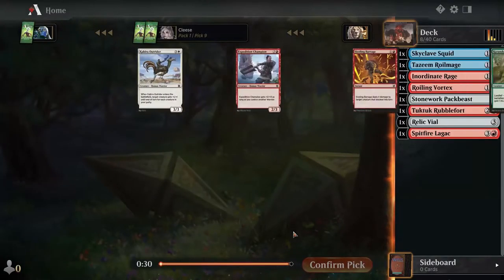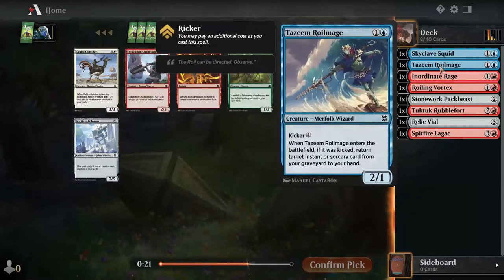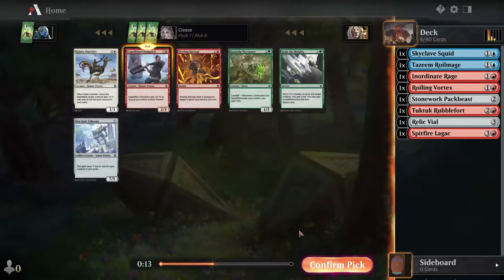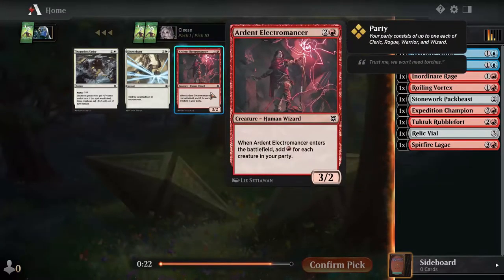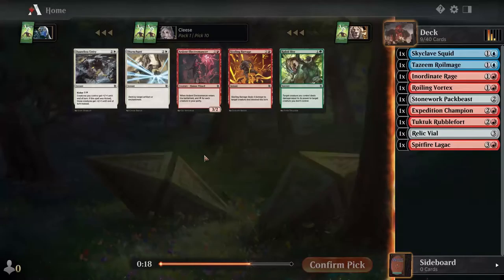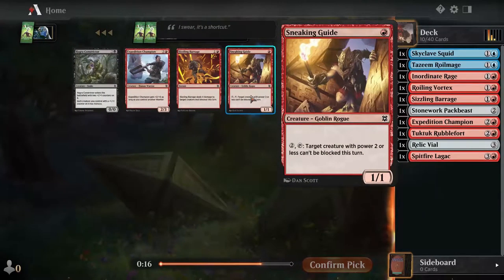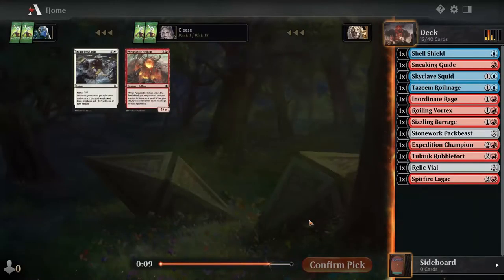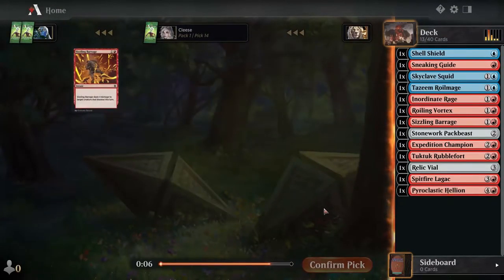I don't feel very confident in this deck. Sea gate colossus — do I have any other warriors? You're a squid, you're a wizard, beast, beast. Oh well — you count as that, so I guess we'll do expedition champion. Sizzling barrage — let's see if that's still in there when it comes back around. It is. Breach, breach — that's okay. Sizzling barrage, I think I'm gonna go with that. Sneaking guide — you're early level aggro, so I guess we'll do you. Spell shield. We'll do the hellion. And another sizzling barrage.